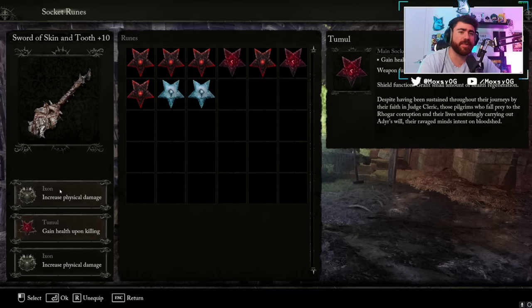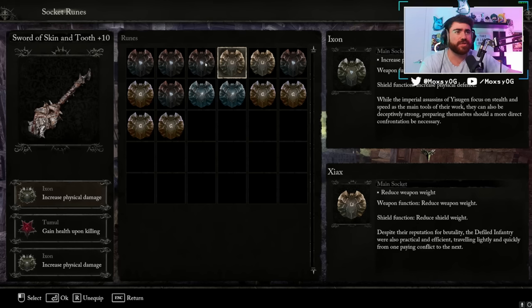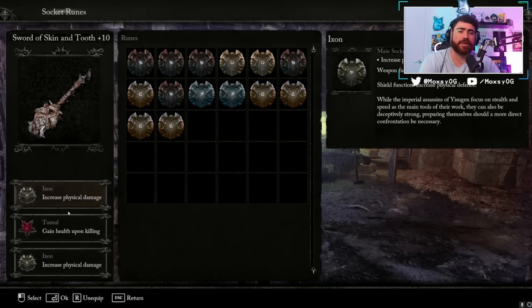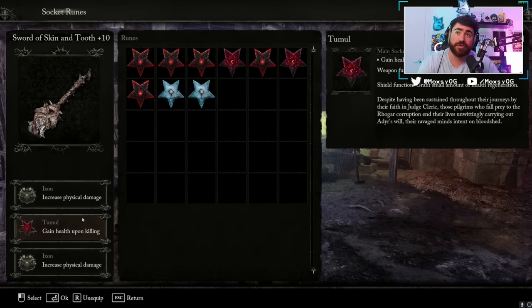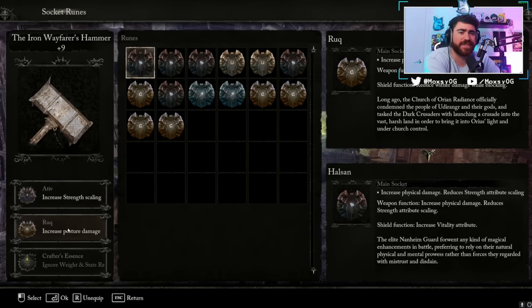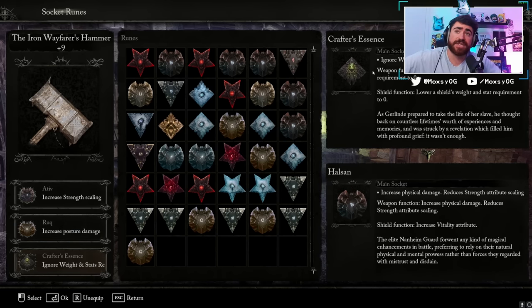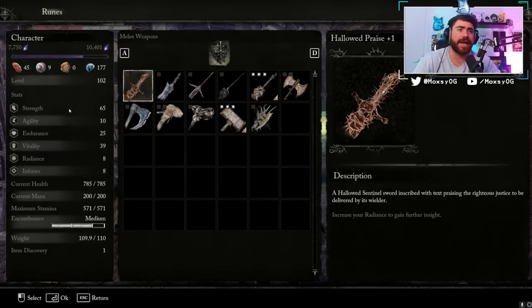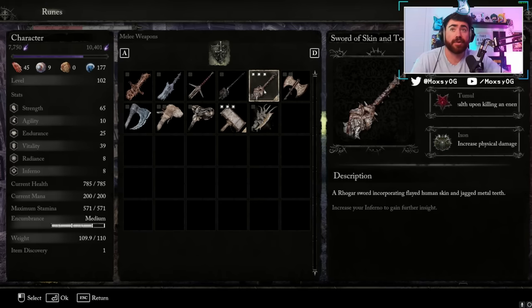For runes, the best options for strength weapons are increased physical damage runes. There's also a rune that reduces weight while increasing physical damage but reducing strength scaling, and one that increases strength scaling. The straight-up increased physical damage rune gives the biggest damage increase. I also use the Tumul rune for health on kill. The critical rune here is the Crafter's Essence Rune, which sets a weapon's weight and stat requirements to zero — that's what makes the dual wield setup possible. You need the weapon at plus 8 before you can socket it, so it's a late-game addition.